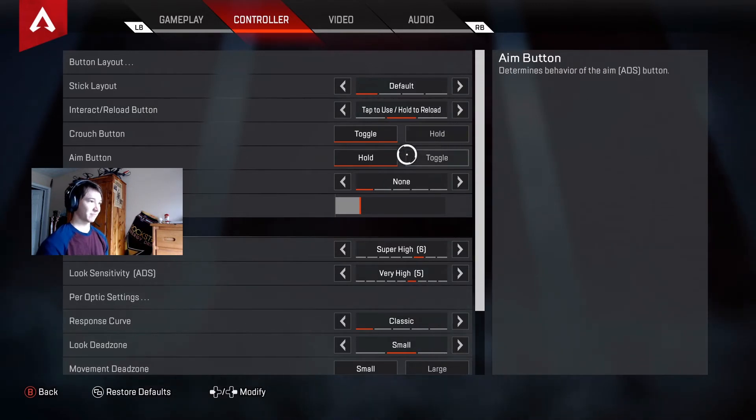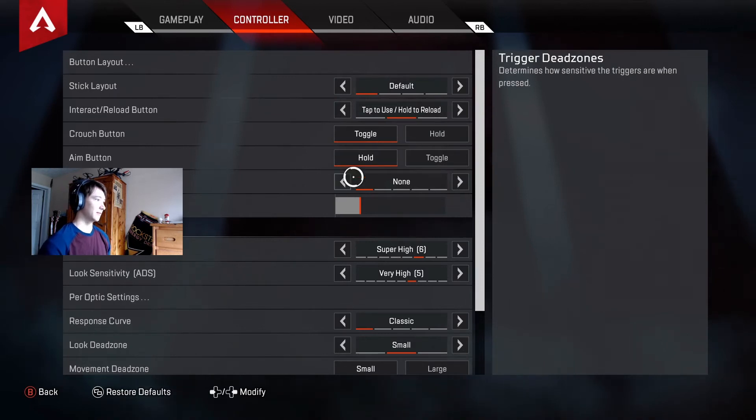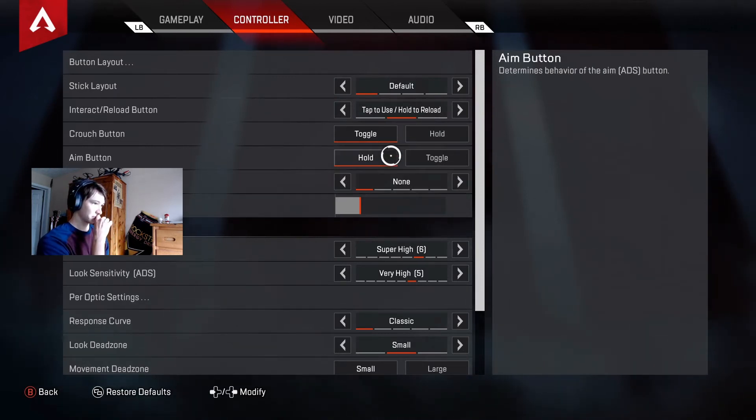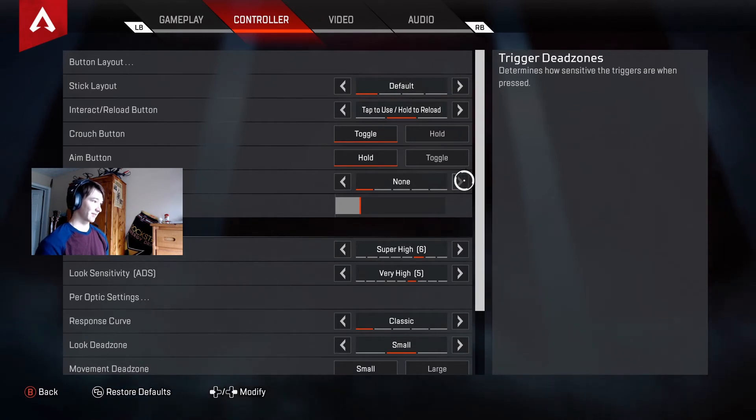For the crouch button, some people have it on hold — I guess for spam crouching they'd want it on hold. Same with the aim button. For trigger dead zones, I actually have none set here.